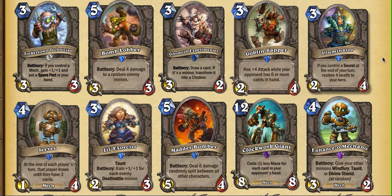Wherever health is important, it'll be there if you have secrets. I also want to say that the Sapper is fairly good in Arena, and so is the Illuminator, because their base stats are fine and if you get the bonus, you get the bonus. Clockwork Giant is not good in Arena — usually there aren't that many cards in hand; you don't really build up a big hand in Arena. So Clockwork Giant is fairly poor. It's probably the worst giant — worse than Mountain Giant, because Clockwork Giant depends on what your opponent does, where at least with Mountain Giant you can control your own hand.